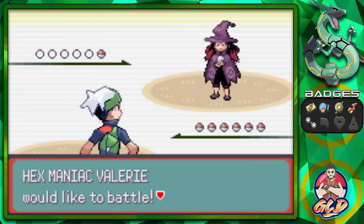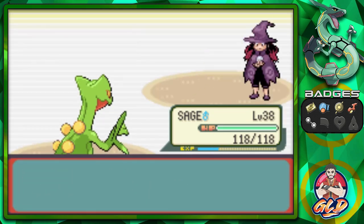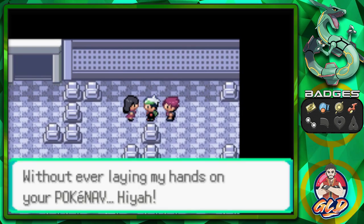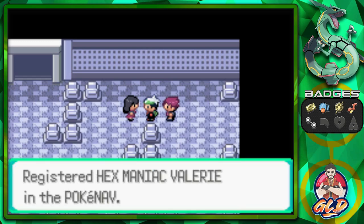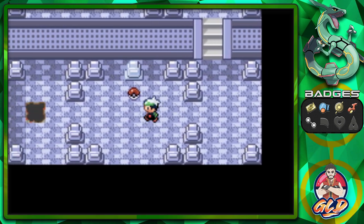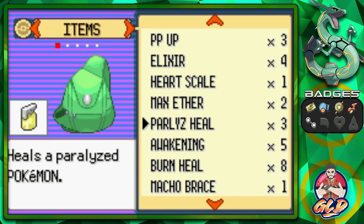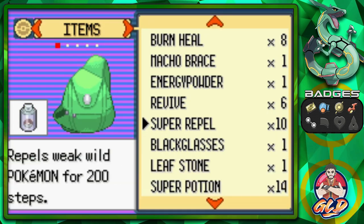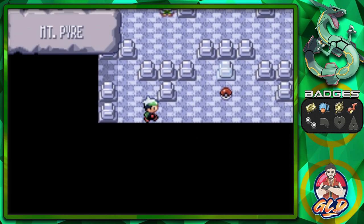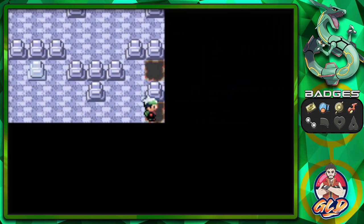Taking on Hex Maniac Valerie — she's coming out with a Sableye. And she's not happy about losing: 'I lost a match, but I have this little ability without laying my hands on your PokeNav.' I got a number from the creepy girl — no big issue, I've dated creepy chicks before. And here we've found TM30 Shadow Ball, a very useful move. Let's also use a Super Repel and grab the rest of the items.